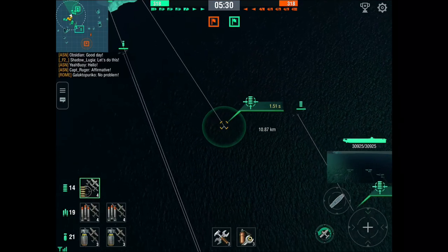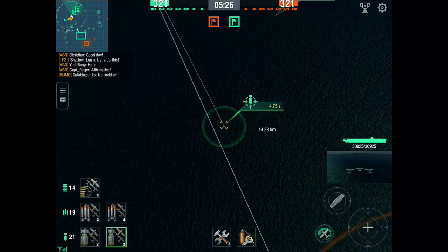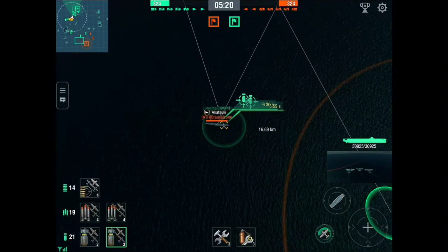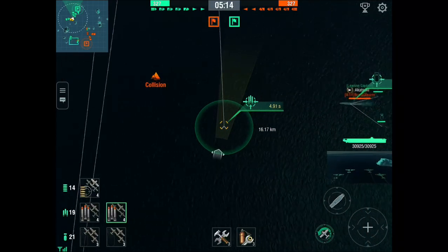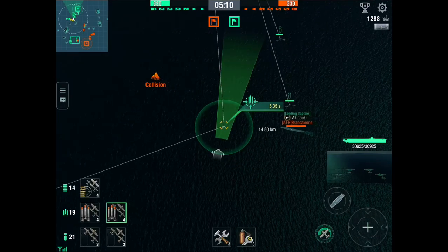I'm going to send my fighters out first, my dive bombers second, and my torpedo bombers third. The goal is to take out all of the enemy ships as quickly as possible. I do not want to try and scout the whole enemy team before I decide what to do. Instead, I want to take out the first vulnerable enemy that I see, which is generally a cruiser or a destroyer that's all by themselves.